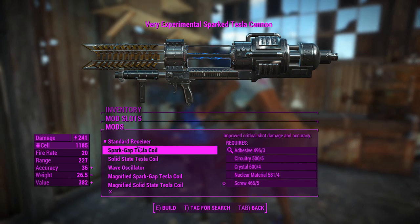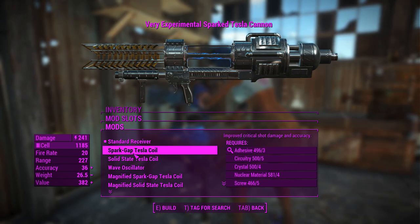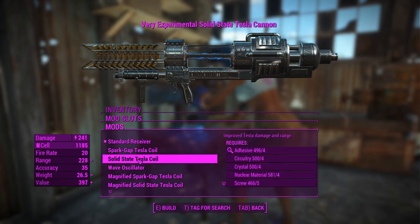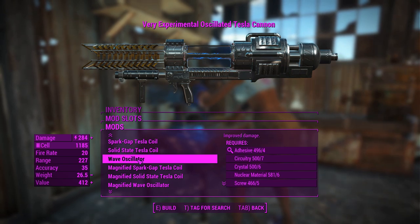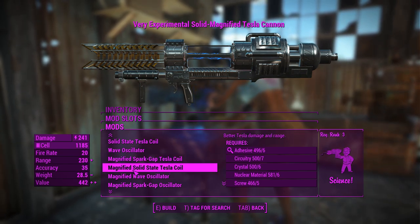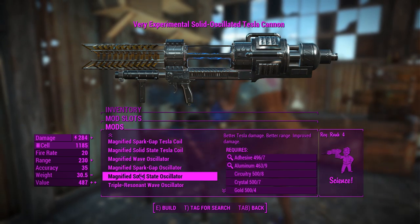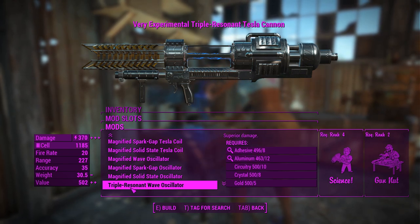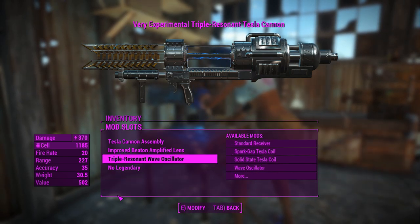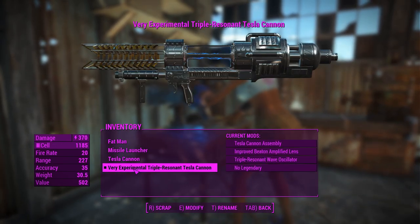For the receivers, you've got a whole bunch of things. Spark Gap Tesla gives improved critical shot damage and accuracy, basically a calibrated receiver. One increases range and apparently damage, though that appears to be a lie. The wave oscillator gives a slight increase in damage, and the magnified options scale higher — like a powerful calibrated receiver. You want to chuck on the triple resonant wave oscillator for superior damage, because 370 is getting a lot closer to the Missile Launcher and Fat Man. There's a legendary effect slot as well.